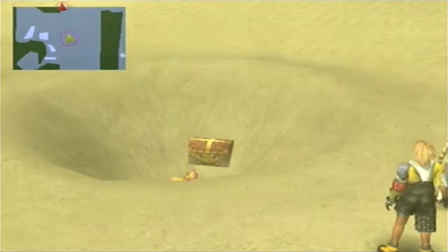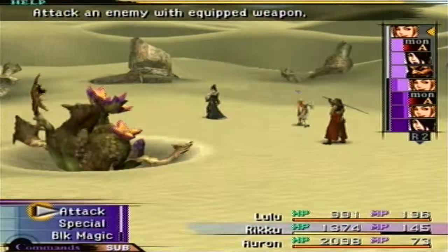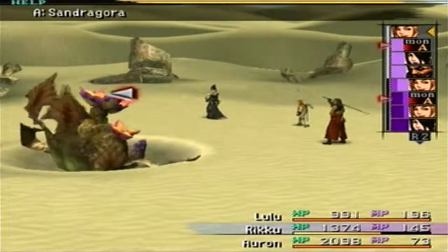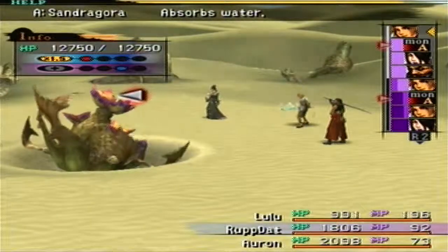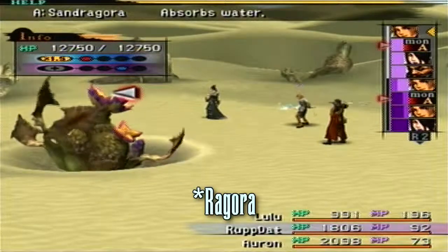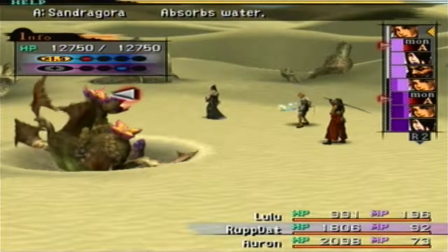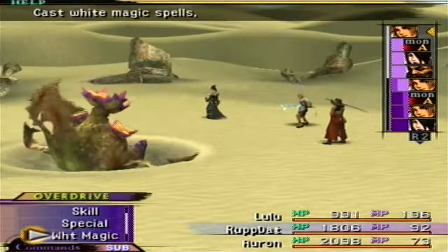Oh, don't go down the quicksand. This is actually a special fiend battle. These things you'll only find if you actually go into the holes - there was kind of a little flower in there. These are Sandragoras. They have 12,750 HP. They're weak to fire, like the plant we learned Seed Cannon from for Kamari all the way back in Kilika Forest. And they absorb water, which means if you're using the Brotherhood on your main character, he's pretty much worthless as far as attacking is concerned.